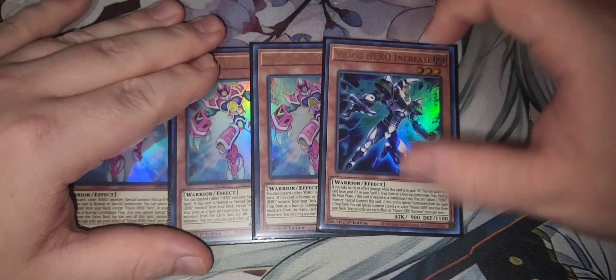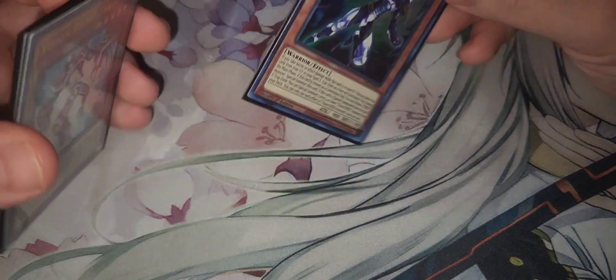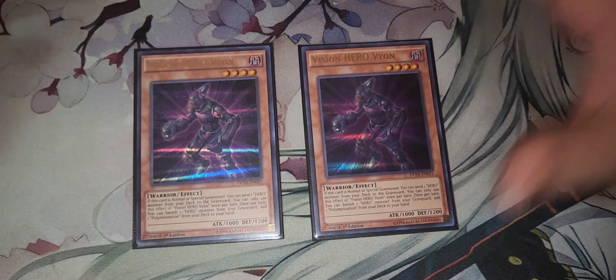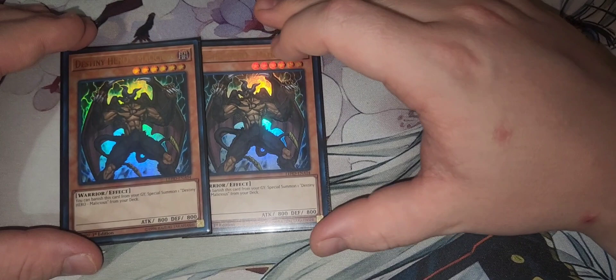We have three Faris — one of the best extending engines in any Hero deck. Then one Increase. I didn't want to see it during playtesting, and at two I was sometimes opening double Increase, which scared me. But this entire weekend I never bricked off Increase — never even drew it — so that was great. Vine helps you send Heroes from the deck to the graveyard and adds Polymerization from deck to hand, so it's your Poly searcher. Insane card.